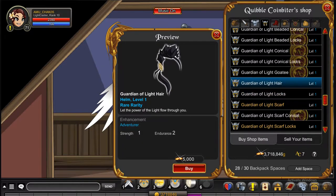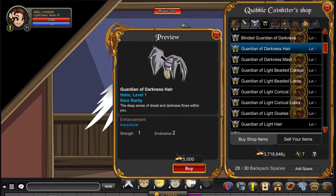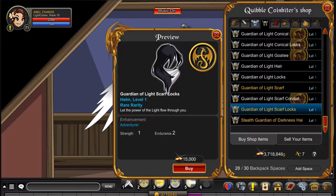This one, as well as the male one — the Guardian of Darkness Hair — I think can be used for both female and male. And if you remember, you can also get the Guardian of the Light Scarf Locks.